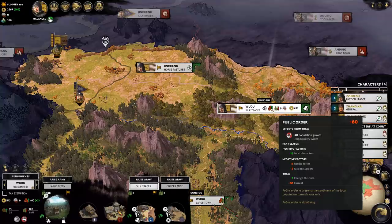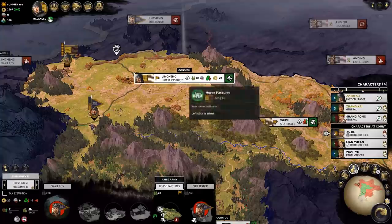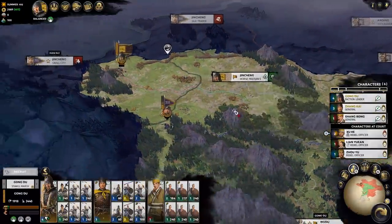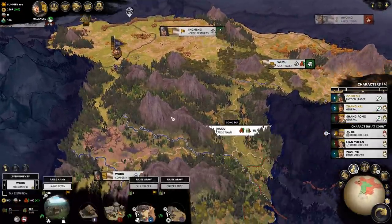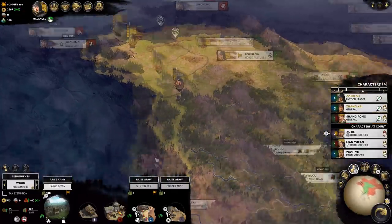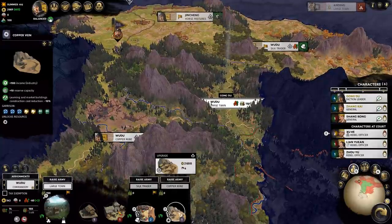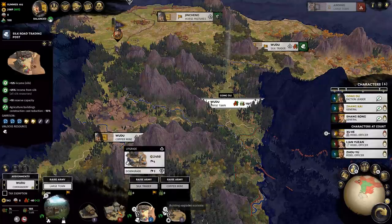Hostile forces are just me over here as well. If he goes towards my horse pastures I'm not sure I'd be able to hold him back, but I could probably run back - if he takes it I'll take it back. Not going to pull him back from assignment just yet. I've got a feeling he's going to run back anyway though. Right, I want to upgrade again - it's cheaper but still takes the same time.